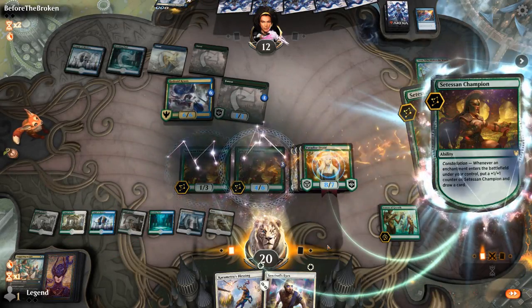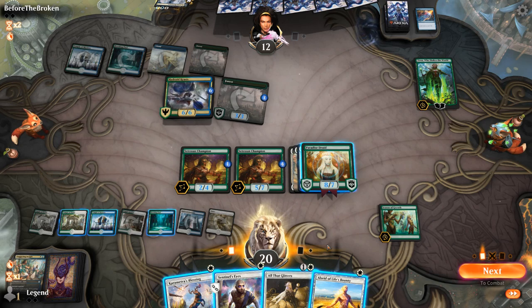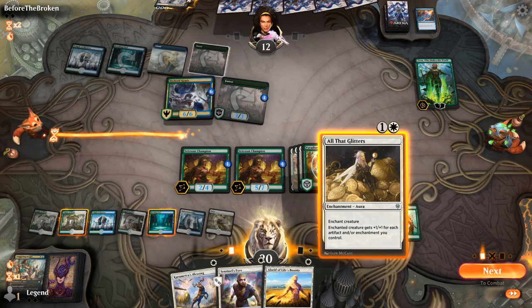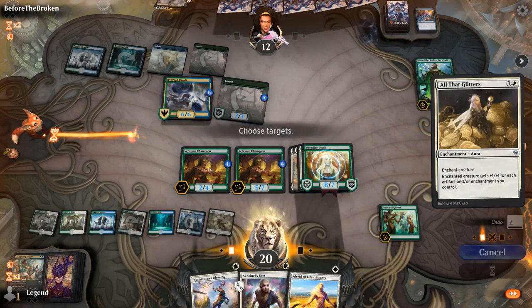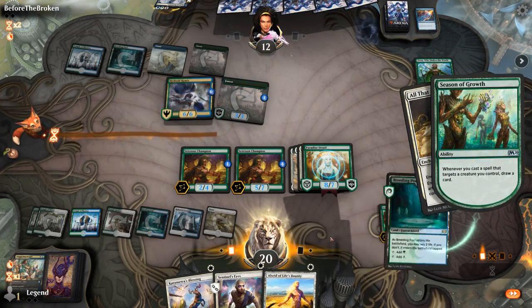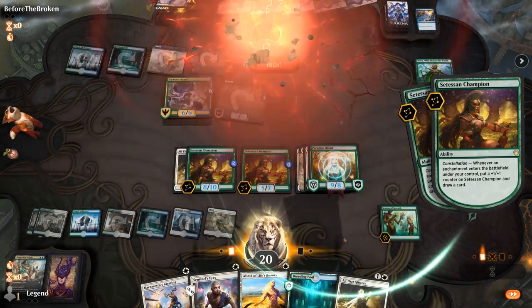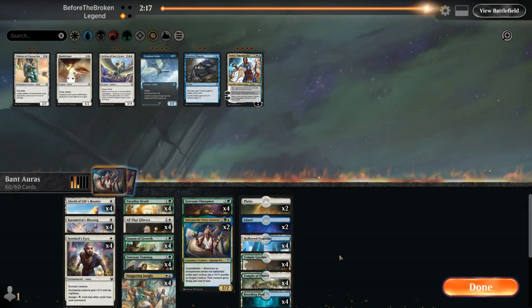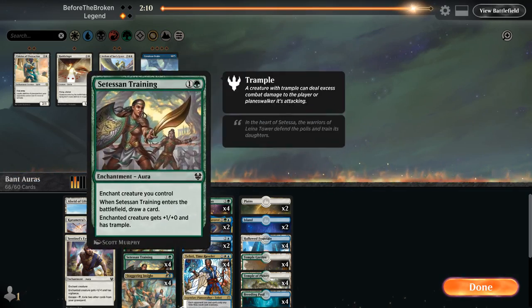Let's see what's coming. Against the blue-green flash — bring in Teferi and Mystical Disputes. What don't we like? Eutropia is a bit on the slow side. The evasion can be nice but we're also bringing in a bunch of three-drops with Teferi so I think that can go.